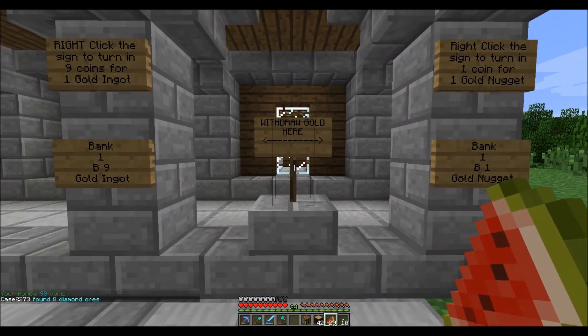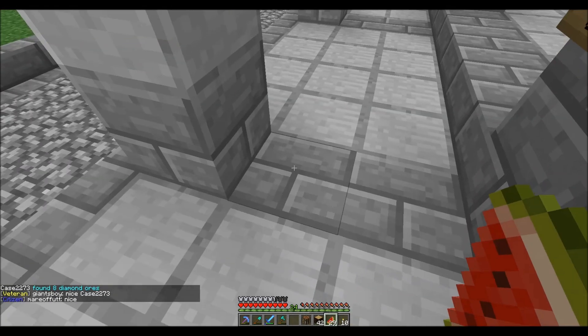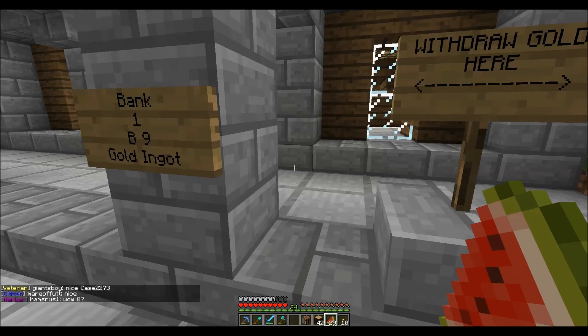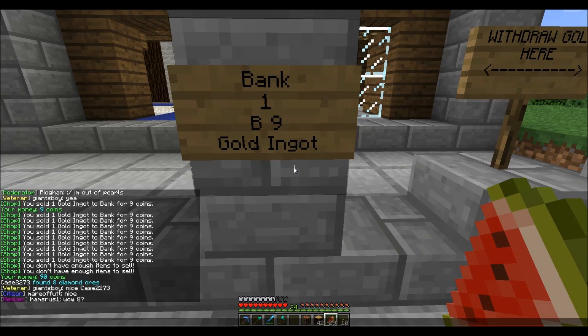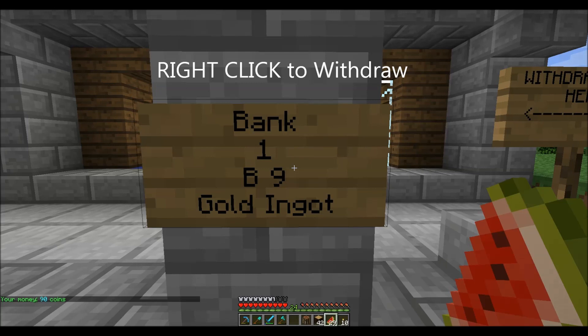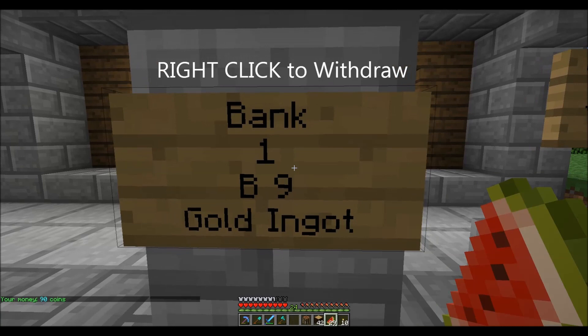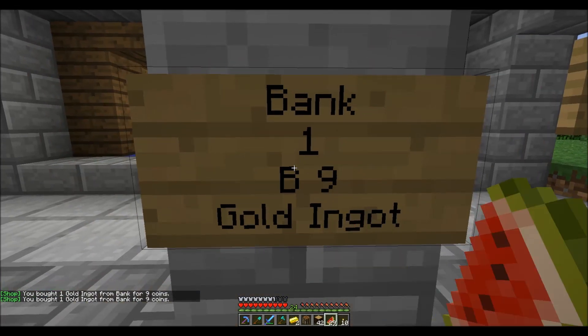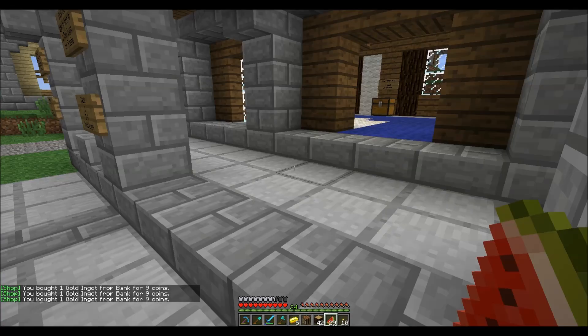Over here are the two signs where you withdraw. Say somewhere down the road I want to make a gold helmet, but I turned in all my gold. I need five gold bars to make a gold helmet, and five gold bars at nine coins each means I need 45 coins. I have 90 coins, so let's come up to this sign. To get anything back from the bank, you have to right-click the sign. I right-clicked and I'm getting my gold back from the bank — now I have five gold bars. I could go make my helmet if I really wanted to, but I'm going to sell it back to the bank.